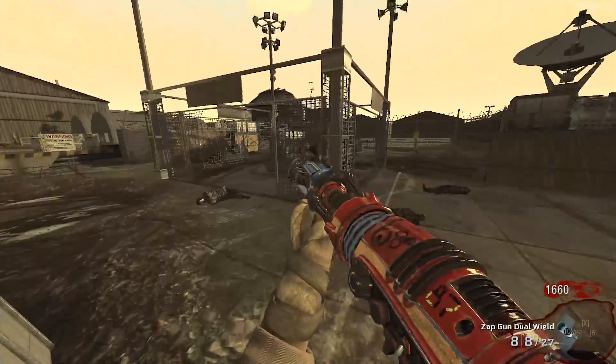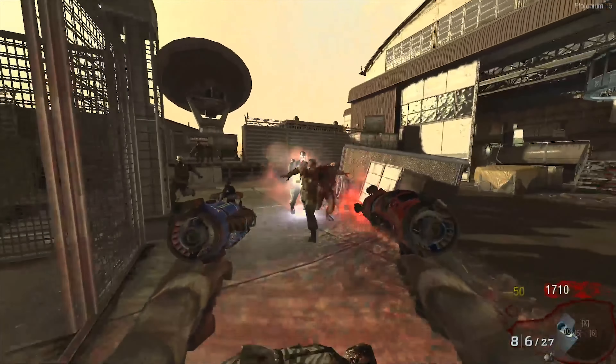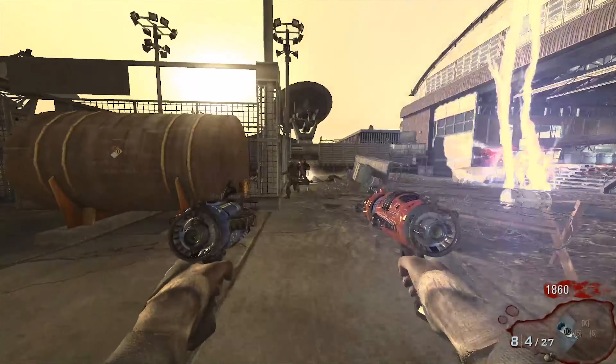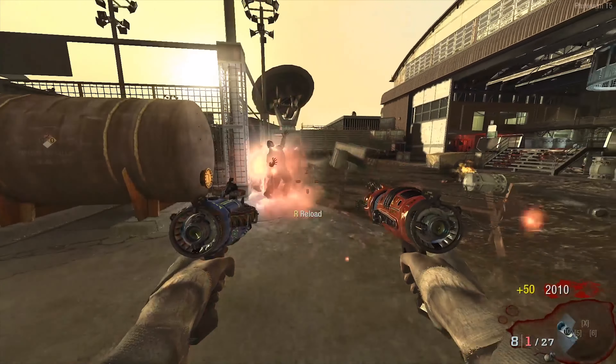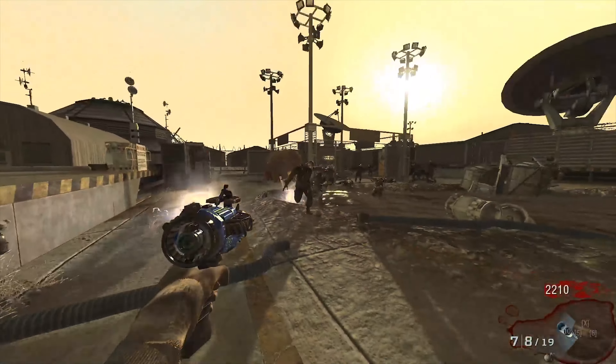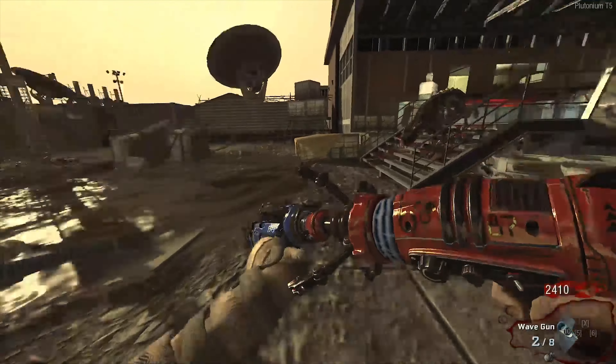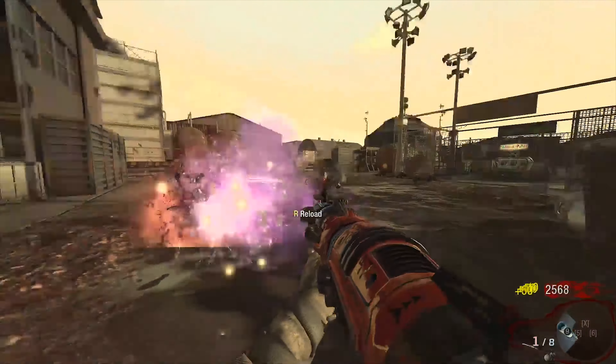Moon is one of those maps that's a hit or miss for people — either you love the map or you absolutely despise its existence. The map innovated a ton, but the worst feature is the astronaut. He isn't your typical boss that actually poses a threat to your game; rather he's just really freaking annoying. The only time this guy causes a problem is when you're trying to walk through a doorway and he head-slams you — and he takes your perk every single time he does that.